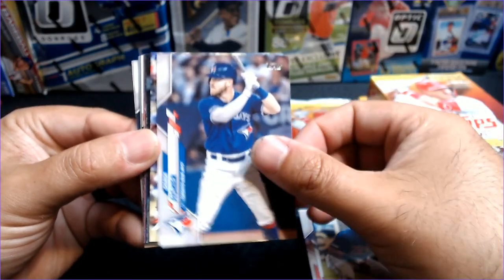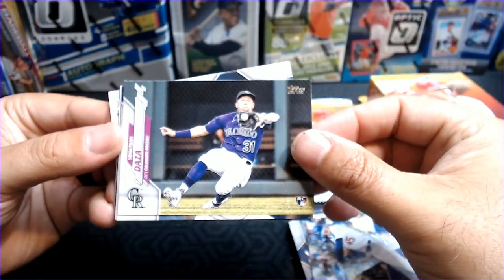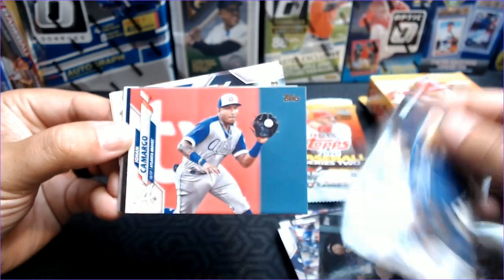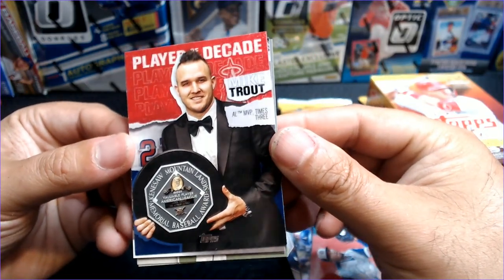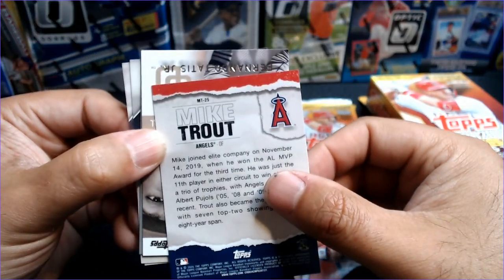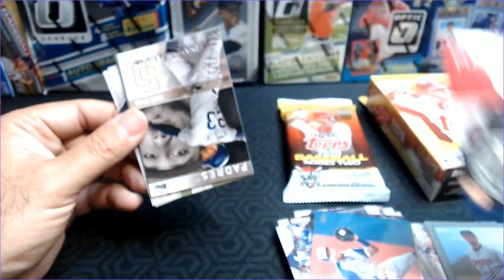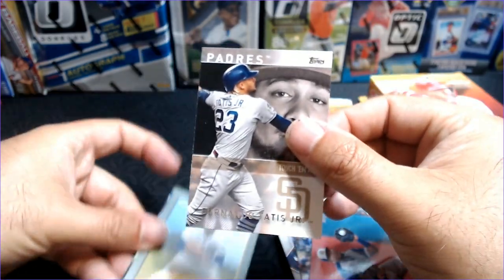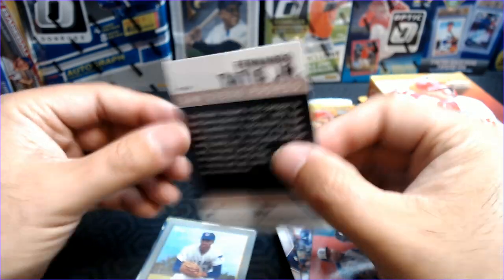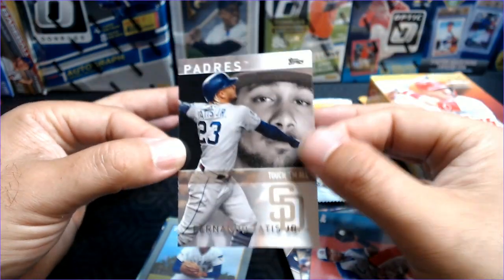Derek Fisher, Matt Beattie — nice landscape shot. Jonathan Daza, Nick Anderson, Johan Camargo. And there is one of the Player of the Decade Mike Trout cards — AL MVP times three. You can see MT25 — there are 25 of these, and that is 25 of 25. So very cool. And we've got a nice Tatis Touch 'Em All insert. I believe that is the Target exclusive insert. So nice, if Tatis is your guy, to get all those cards.